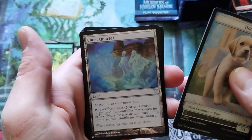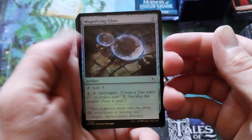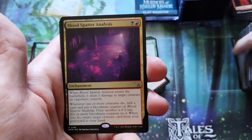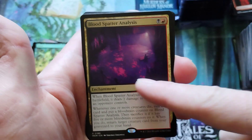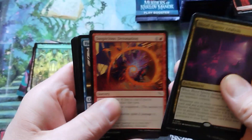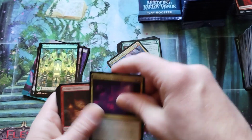Dog. Ghost Quarter from another set — that's another old set. The Blood Spatter Analysis — it looks like this guy was explodeated. And no other rares in there. Third Slimes Against Humanity! I'm just keeping track of that card.